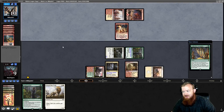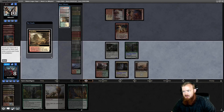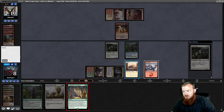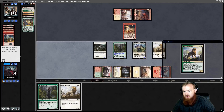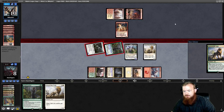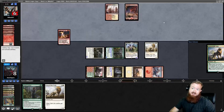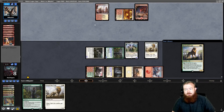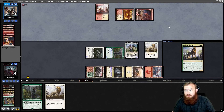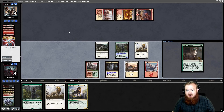We untap, draw Coco, crack Arid Mesa going to 8, get a Mountain, and play Collected Company — hitting King of the Pride and Lurrus. Go to combat for a big swing: if opponent doesn't block they die to any spell they cast, and if they do block they need three bolts or two Boros Charms. They play a tapped Sacred Foundry — they Lightning Helix Lurrus so we don't gain life, but they're still dead on board. On to game three.